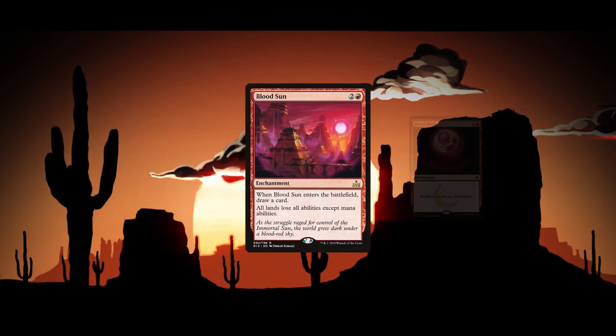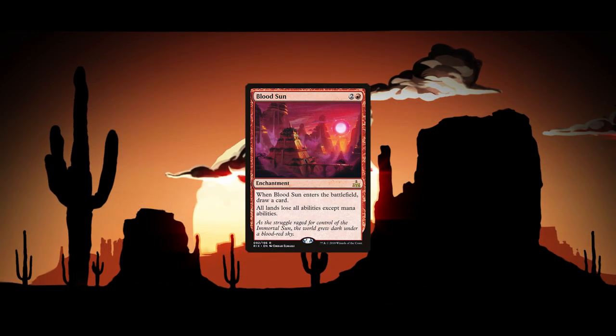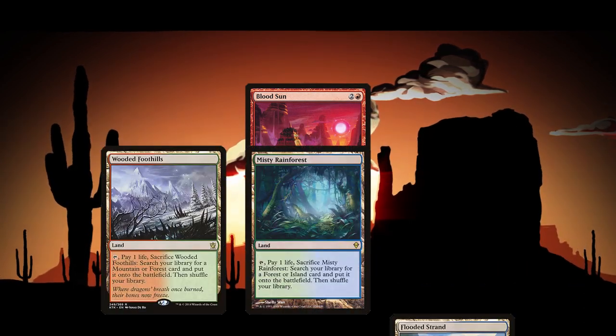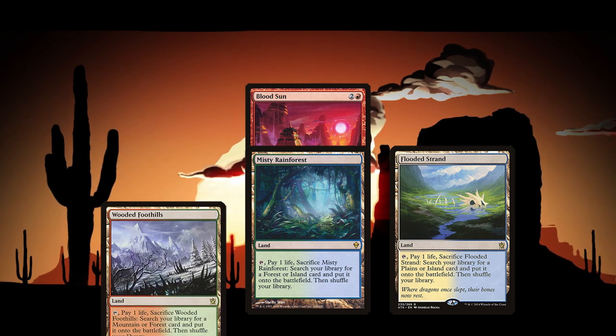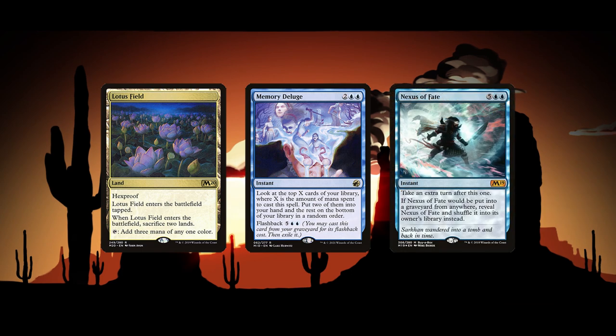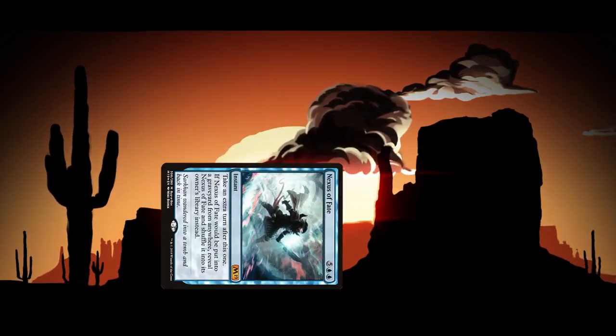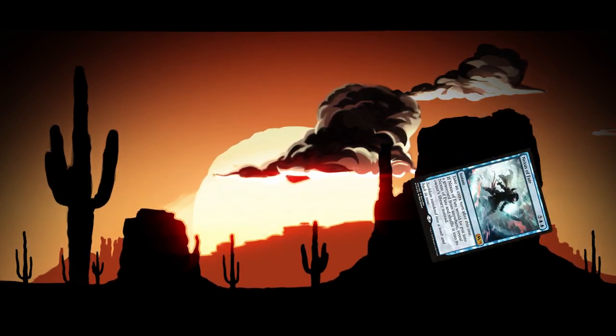Blood Sun does half a Blood Moon impression, shutting off utility lands and man lands, killing Urza's Saga, etc. However, it's even better than Blood Moon against Fetchlands since it stops them from being activated at all. Unlike other control decks, Jeskai Lotusfield is more on the ramp-value end of the spectrum rather than being pure control. It's a ton of fun to play and generates so much value that it can potentially get out from being far behind.